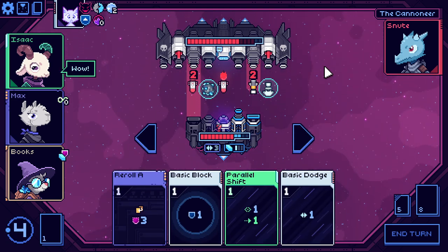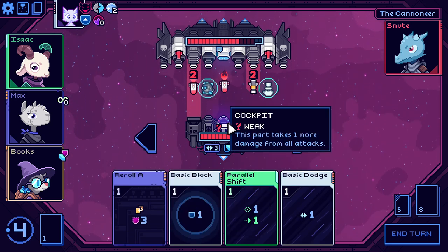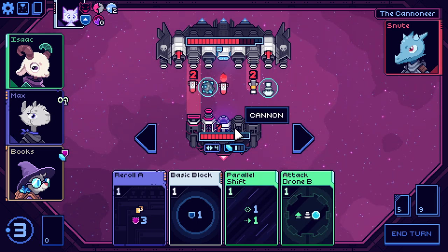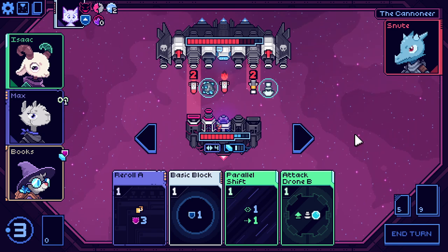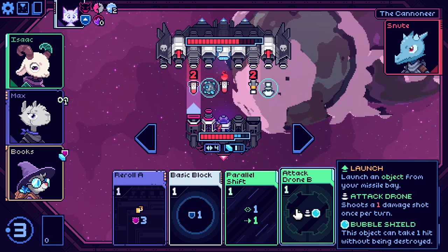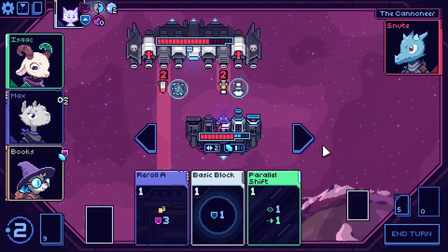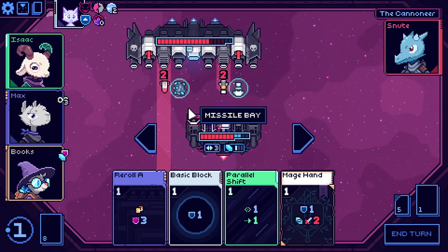I have a lot of damage coming at me here. I can block one of them with a reroll and then use one of my dodges. I can actually bust it — is there a point to doing that, though? No, there isn't. We'll move. It feels bad, but I think it was worth it to put that to use and not get hit.